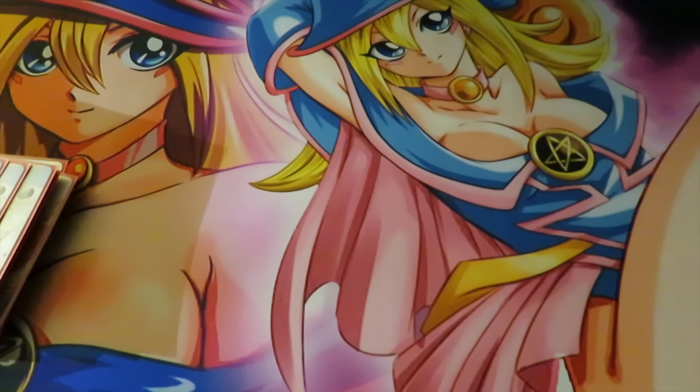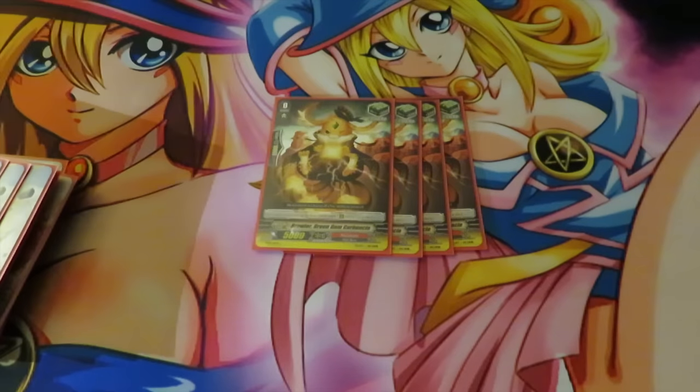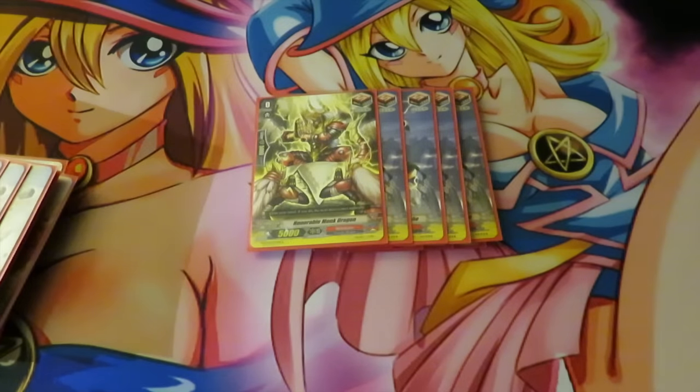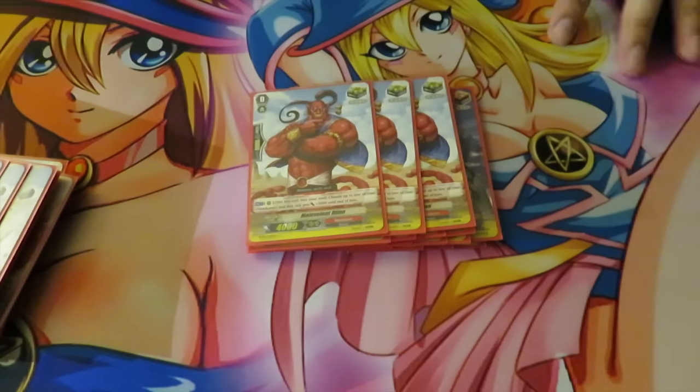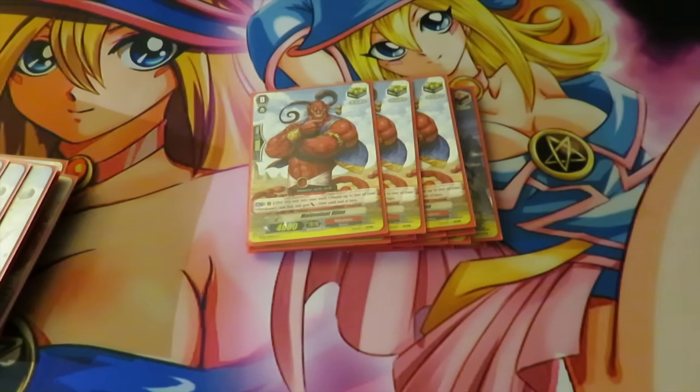For triggers, we run 4 heal — the little dog heal, whatever that is. 5 draw, because you need to draw your pieces in this deck since you don't really have a reliable draw engine; it's better to just have the extra draws as triggers. 4 of the Vanquisher crit, and 3 Malevolent Dijin to give plus 3k to anything, fill soul, etc. So 7 crit and 5 draw in this build.